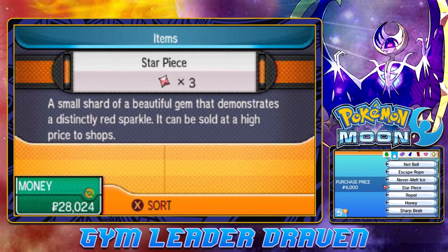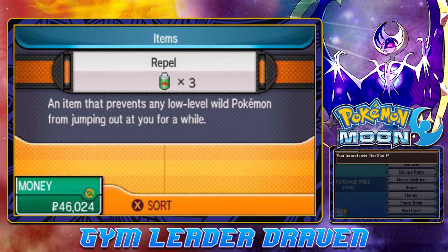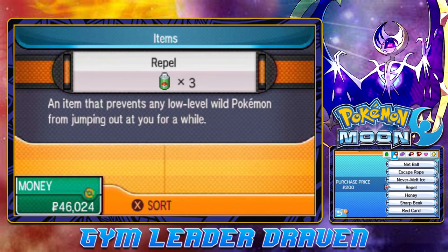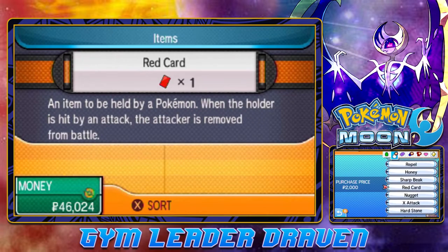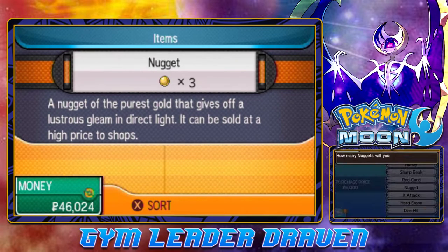Actually we have — wow, okay — we have three of those, we got more of those guys. Holy crud, it looks like we got three Nuggets! So we hit the jackpot.